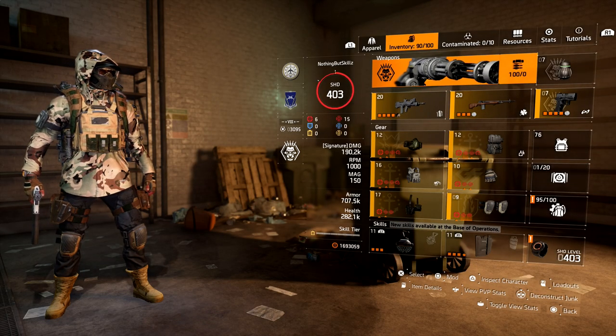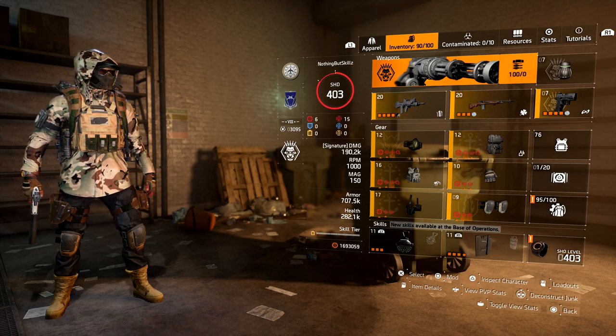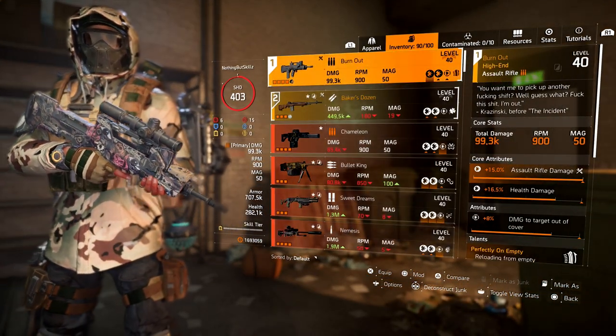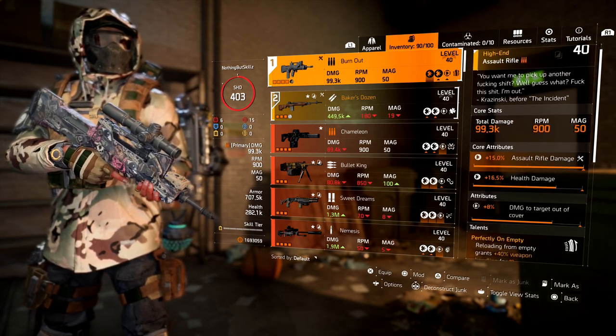I want to break down the build for you guys. Right off the bat, we are running the Gunner specialization. You can run whatever specialization you want, but I feel with this build the Gunner specialization stands out the most. The weapon is called the Burnout — it's an assault rifle, a named FAMAS.